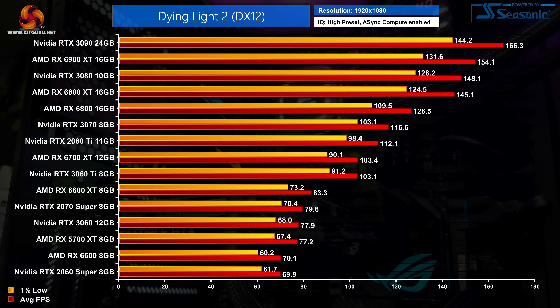Stepping up to the higher tier of GPUs, every single GPU in the top half was able to keep 1% lows above 60fps, so you will get a good experience at high settings. That starts with the RTX 2060 Super and RX 6600 towards the bottom, and we can also see the RX 5700 XT, RTX 3060, RTX 2070 Super and RX 6600 XT all clustered very close together around the high 70s to low 80fps region.